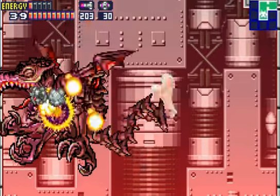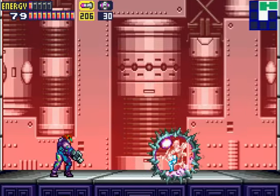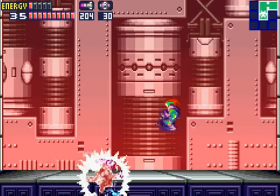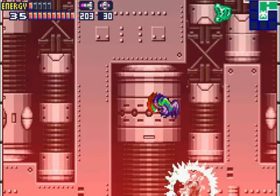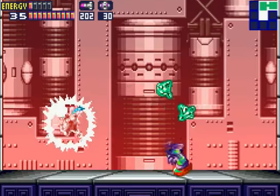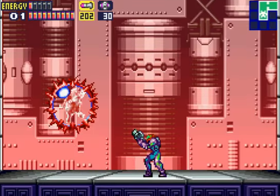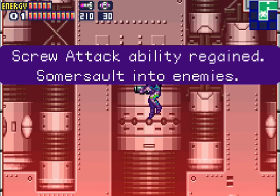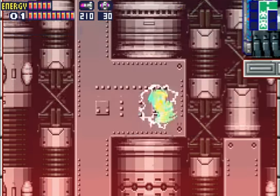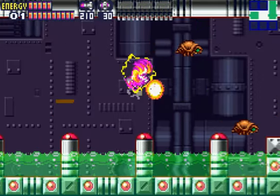Now it's time to fight the last version of this axe at least. Almost done guys. And bam — we obtained the screw attack. Now we can do the ultimate attack in any mechanic we have. So now we have every single ability we can get in the game, which is awesome.